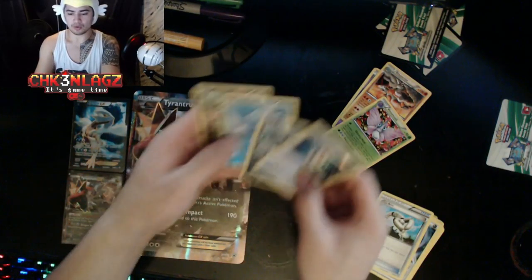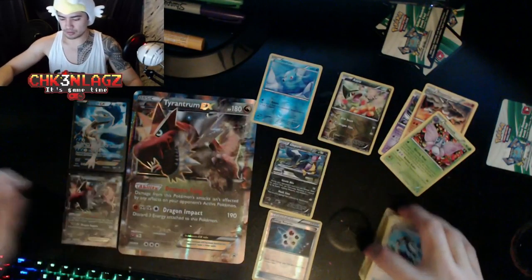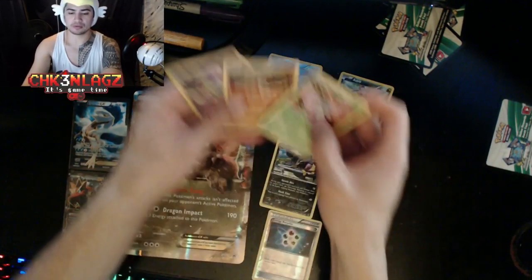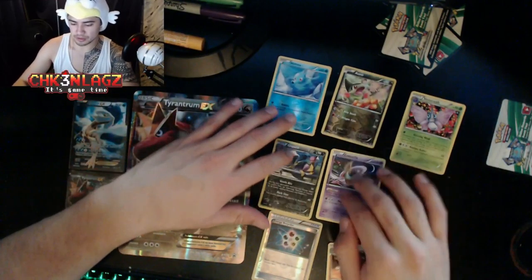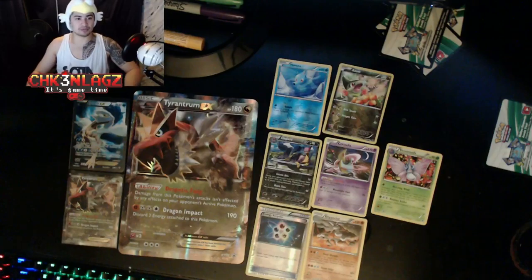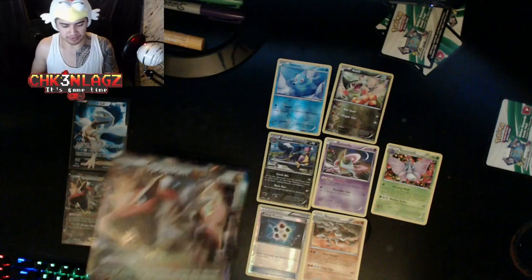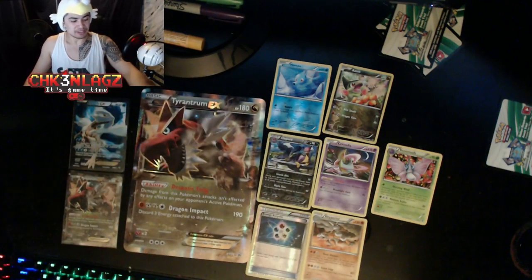We got four reverse holos: a Horsea, a Liepard, an Axew, and that's just bulk now. Our rares — we only got three rares out of that whole thing. Not too bad of a box. I wanted the Tyrantum so I was like yes, we need Tyrantum in our lives, and I got one and I love it. Not a bad box at all. Now I'm gonna need to laminate this bad boy, but yeah guys, there's that box!